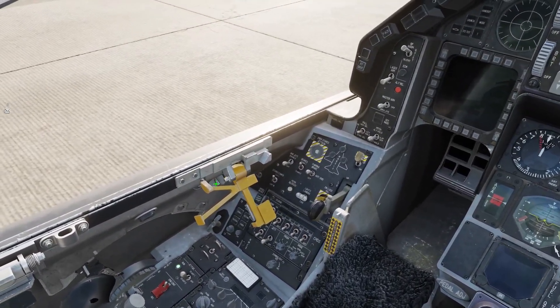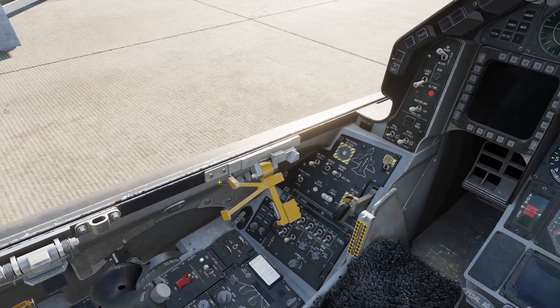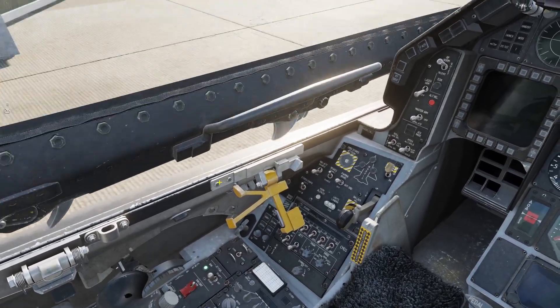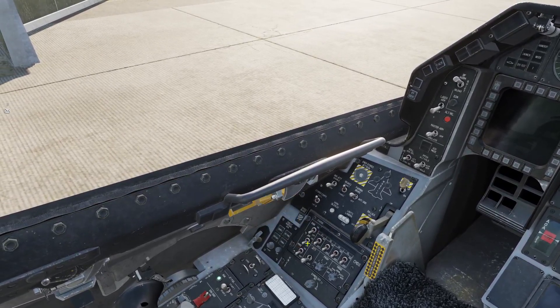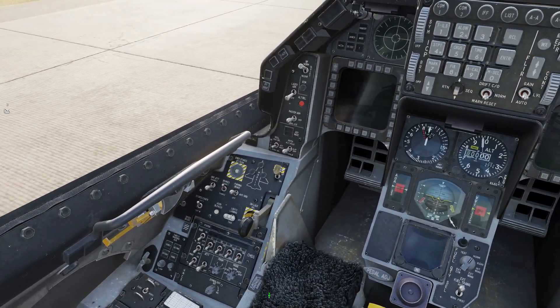Go ahead and shut your canopy with this little video knob here. Then lock your canopy here. And arm your ejection seat.